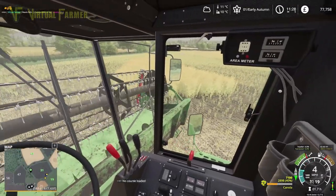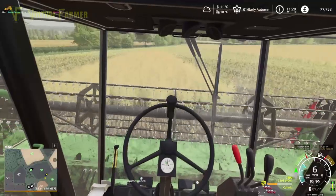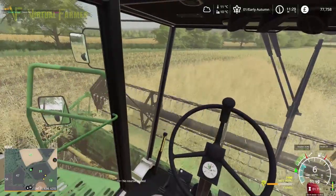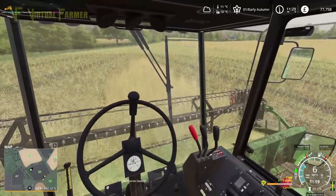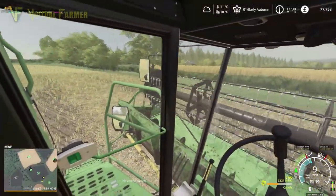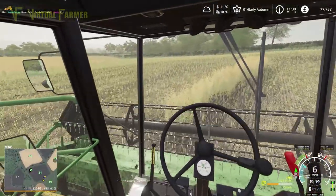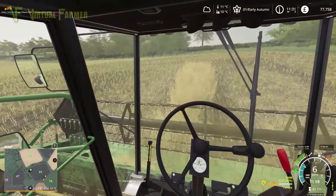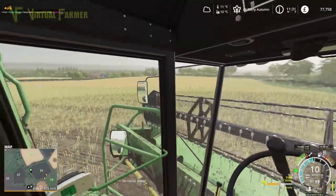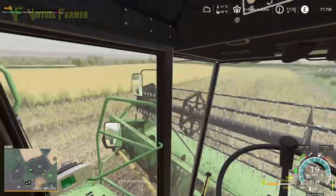It would be nice if there was some way in Course Play or hired workers to get this to open up the field — that would be pretty cool. There's no functionality to do that at the moment. Course Play is getting there — it does have a version that does something in the middle of the field, but it doesn't quite do what I'm after. It doesn't leave you in a position where the auger is always out into the crop. There's no sort of cut-in and open-up functionality yet.